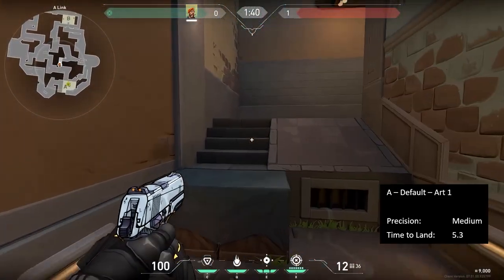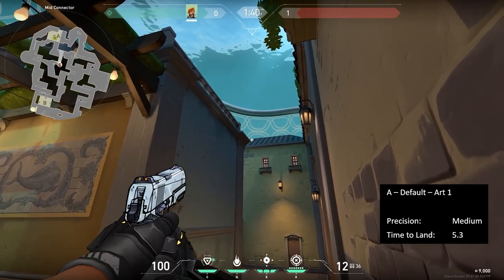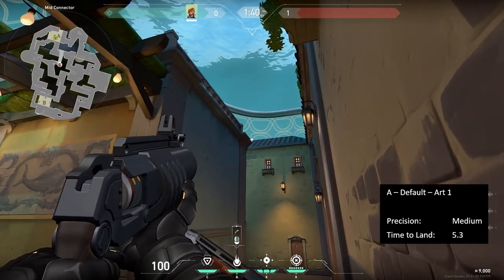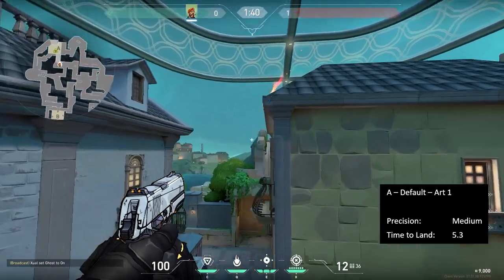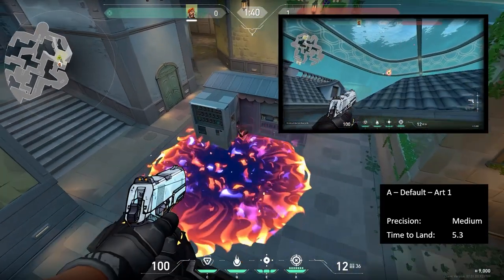From Art, hop up into this corner, look up where the pillar and roof meet, and aim at the top of the roof. This is the slowest lineup at 5.3 seconds. You can still aim a bit above the roof and you will still hit the spike.